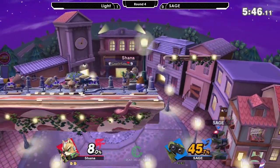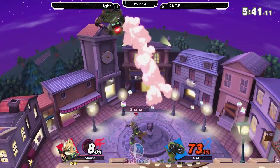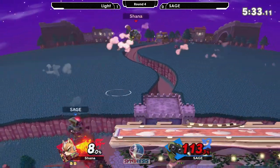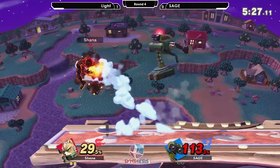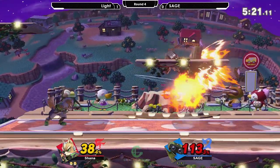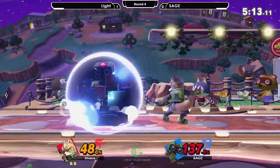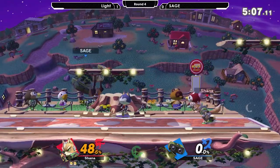Light racking up the up airs. Light has had complete advantage this entire stock — Sage at only 8%. Sage getting that quick haymaker to tell him to get out of there. Musical Chairs has finally ended for me as I can no longer leave to go play bracket matches. Back on this one — Light yet again looking like he has a complete rebound on the way Sage is playing.